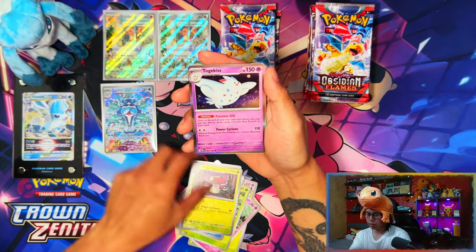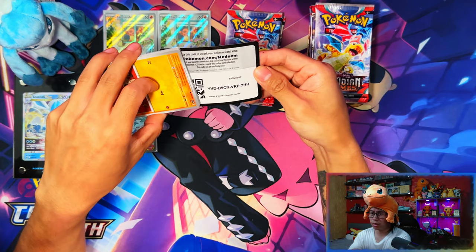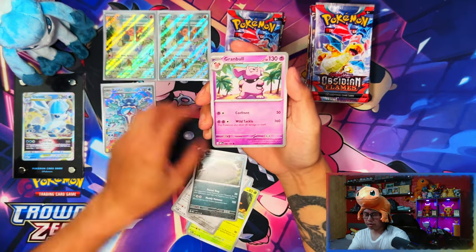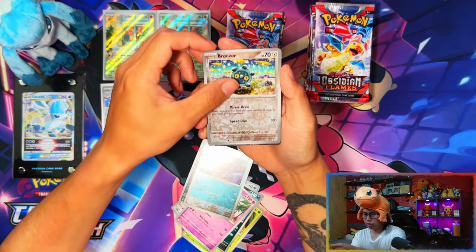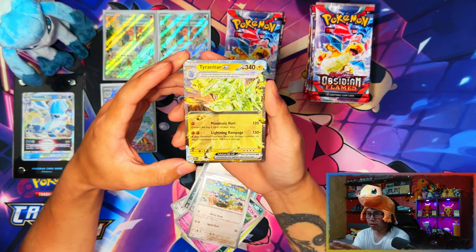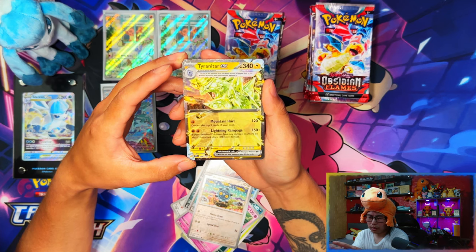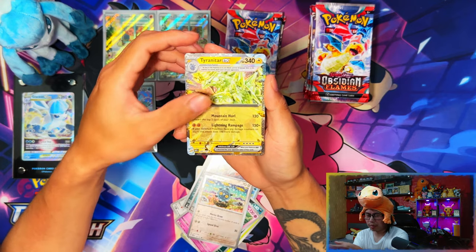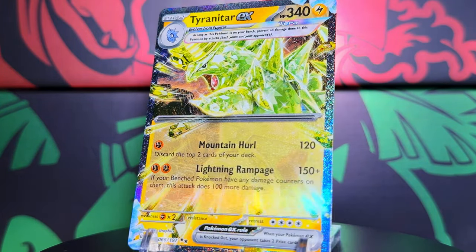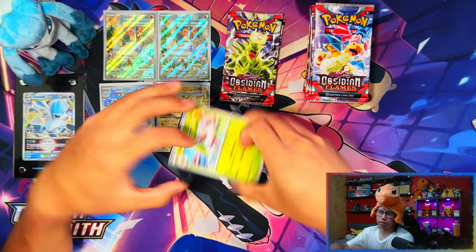Just about halfway through the first Elite Trainer Box and we've only got one AR to show for it. Pokemon Center Elite Trainer Boxes are normally good to me - I get a decent hit out of each box. But this might be a dud. Wait - nice Bonsly! Oh, there's a nice hit: Tyranitar EX! That's a decent textured holo hit. Tyranitar is Gen 2, right? I believe so - correct me if I'm wrong.